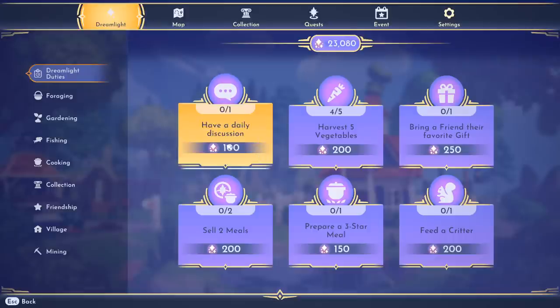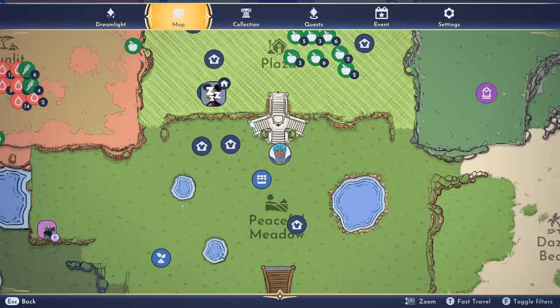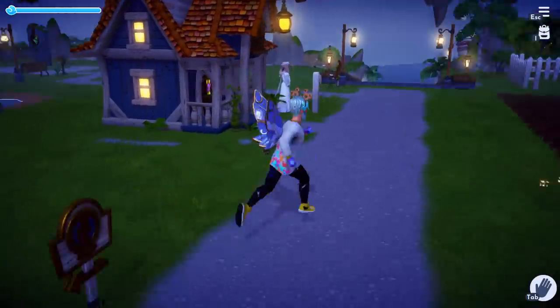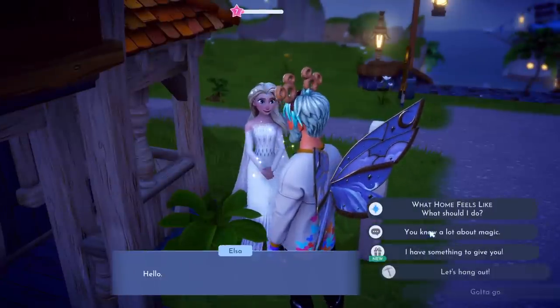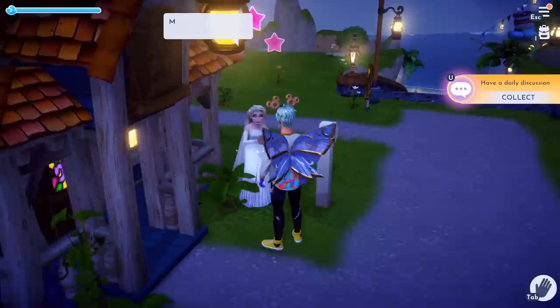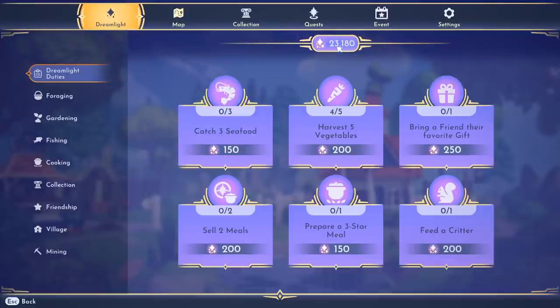Have a daily discussion gives 100, so let's find the nearest person. We have Elsa down here — let's go talk to her real quick. Go up to her, start your daily conversation — it's this thing right here. Spam through it if you don't care about the dialogue, and then we just got another 100 for that. It's super simple — now we're up to 23,180.